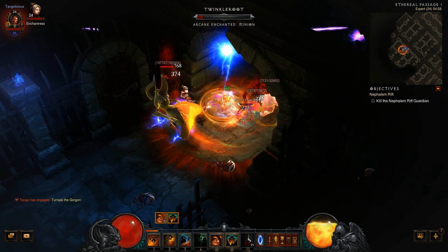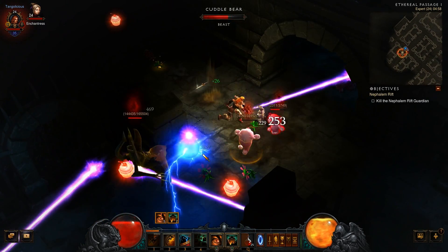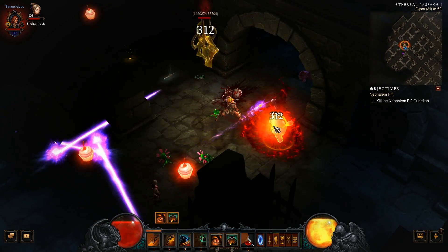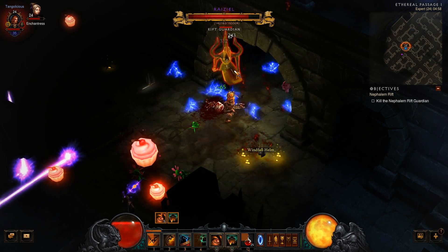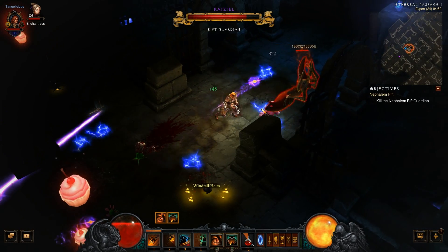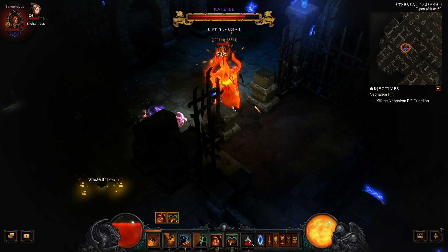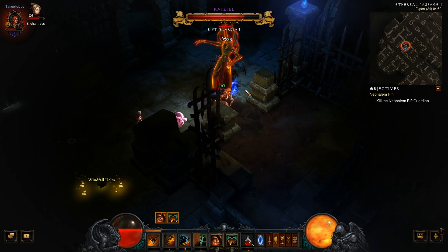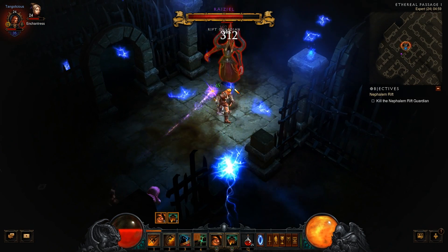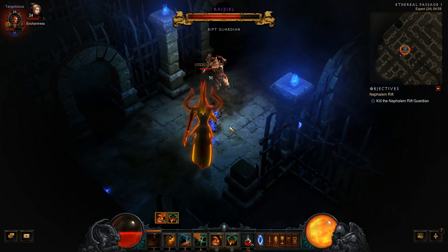And, if you haven't noticed already, I'm playing hardcore. Always playing hardcore — there is no other way. It's just too boring for me otherwise. I really want to live through this. So, here we go, only the Rift Guardian. These Rift Guardians usually have a theme. In this case it's rather clear that this Rift Guardian has lightning as his theme — being electrified, following lightning attacks.